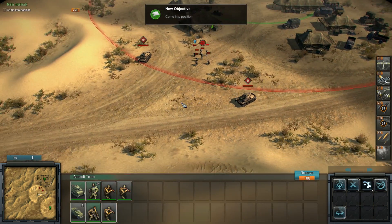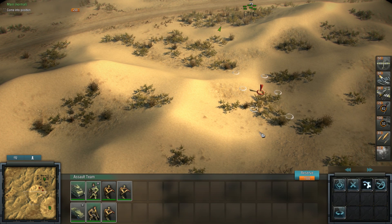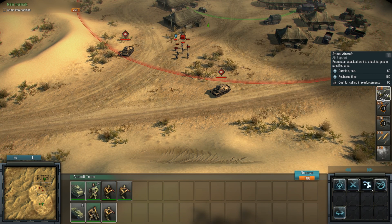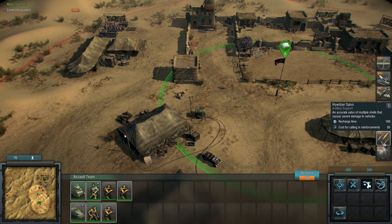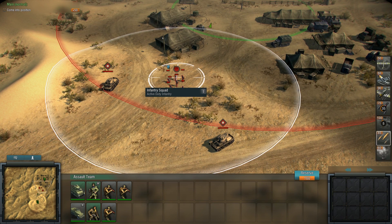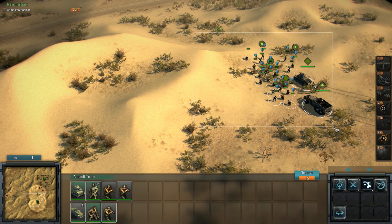New task. Where do we want to come into position? I guess here. What have we got? Reconnaissance aircraft, a fighter to destroy any forces. We probably don't want to use those — maybe a howitzer salvo would be good. Let's bombard it quickly. Troop carrier is ready.